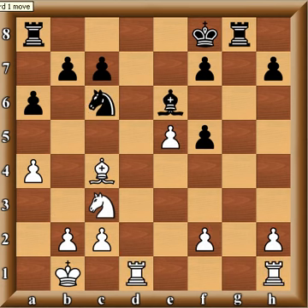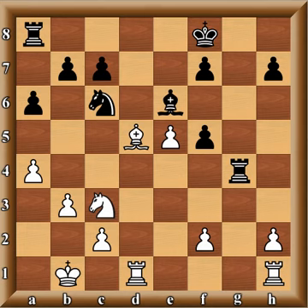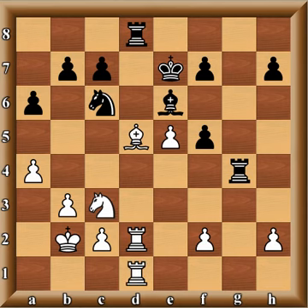Instead Kobo plays Be6, a respectable move. Ivanchuk plays Bd5, then Rg4, b3, Ke7, Kb2, Rag8, Rd2, Rd8, Rhd1.